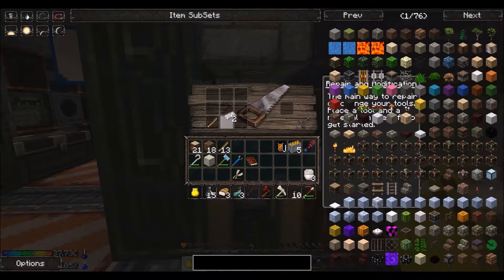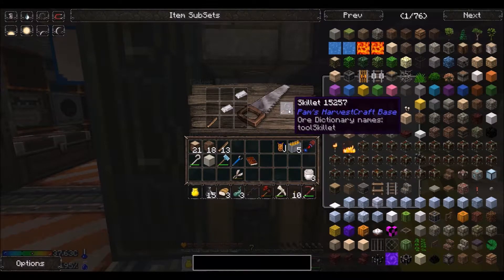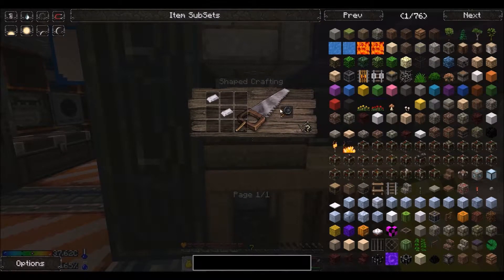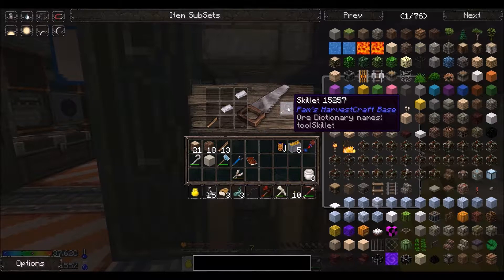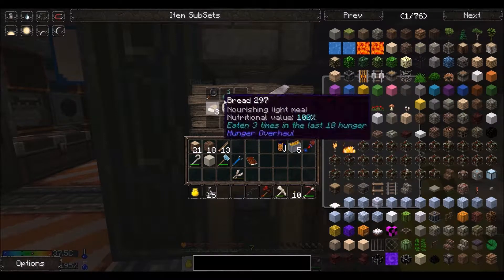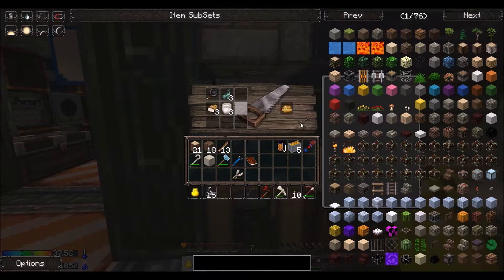Two of three things of this one that you can make, you get out of sieving dust. The other thing you need is a frying pan. This requires iron — that's the only way to make it. I'm going to start looking up the recipes just to be sure because I don't want to waste materials. You put fish, mayonnaise, and bread in here, and that gives you a fish sandwich.